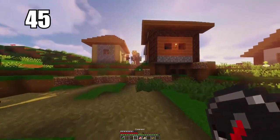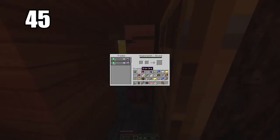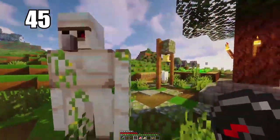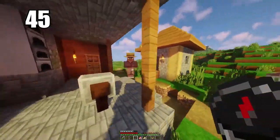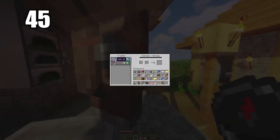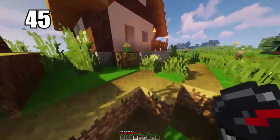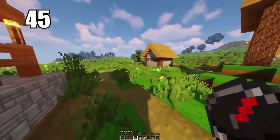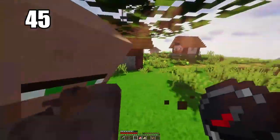Tip number 45 is trading simple items to villagers to get emeralds. I don't ever recommend mining as your primary source of emeralds because you're just not going to find too many. If you trade simple items like vegetables to get some emeralds to begin with, trade up with other villagers, and eventually work your way up to maybe getting diamonds from some of them — that is the best way to make use of all your excess items you don't want.